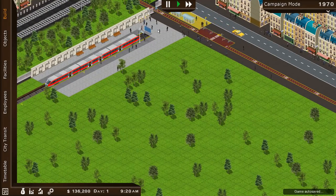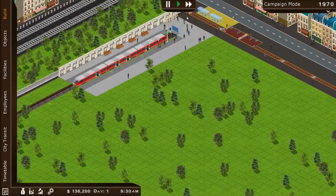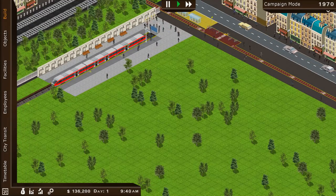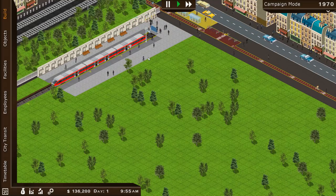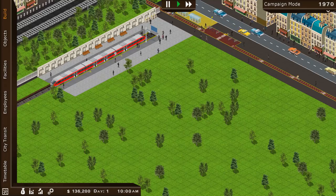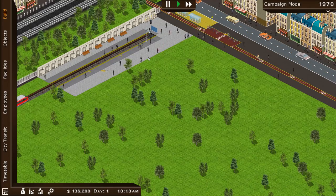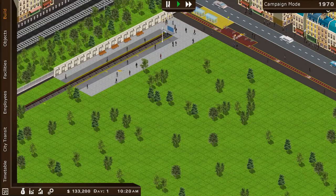We've got people coming in and for the most part they're a little bit hungry. Money's starting to come in — people are getting on the train. Weirdly, the way this game works is the happier people are, the more they'll pay for tickets. You don't set ticket prices — people just voluntarily pay more because they're happier. It's a very strange system, but it kind of makes sense.